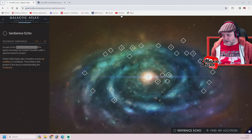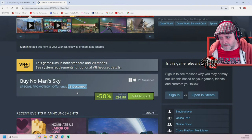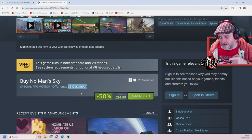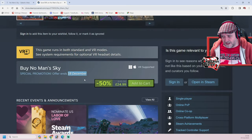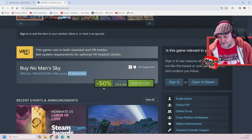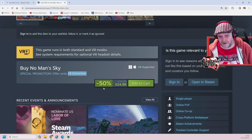Over on Steam, No Man's Sky is 50% off yet again. The last sale was a Black Friday sale, so this one must be like an official Hello Games one, unless it's in conjunction with the Game Awards — I don't know. It's on sale until the 18th of December at 50% off. On Xbox it's still on sale for another three days, but it's not on sale on Nintendo Switch or PSN, so read into that what you will.